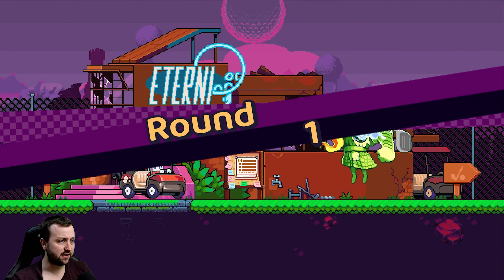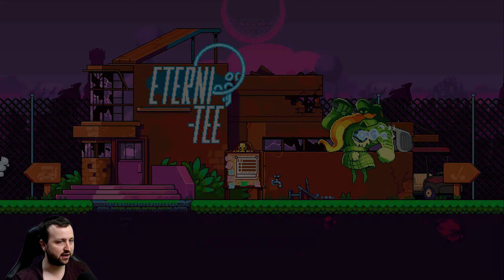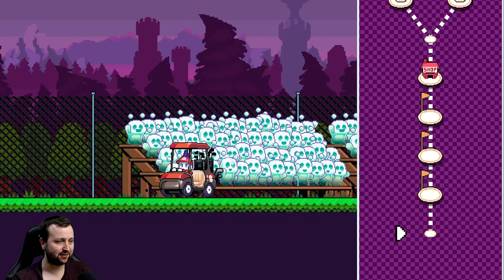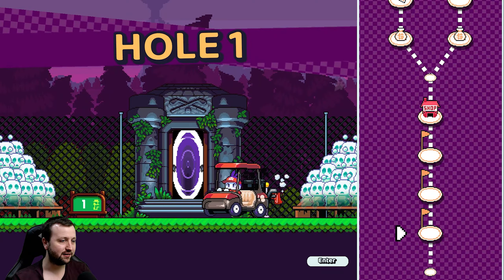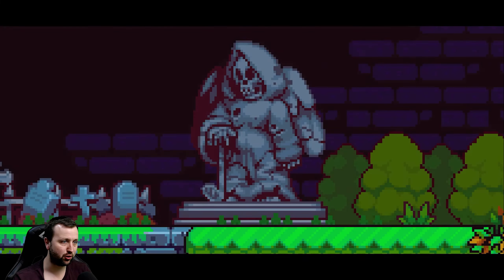Alright, so here we are, ready for round one. We're in our wicked golf cart here. I absolutely love the style of this. Look at this guy - got the old Paper Mario vibes. We can just flip around. Let's go, let's do it. Heading into hole one here, starting our journey up through Golf Purgatory.